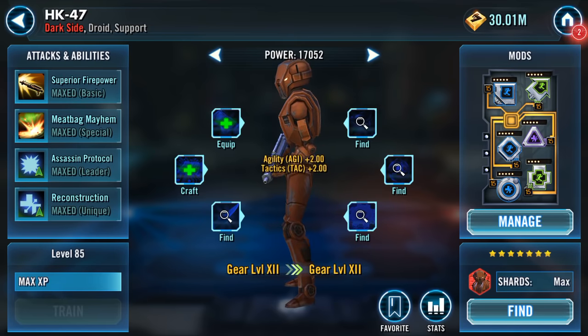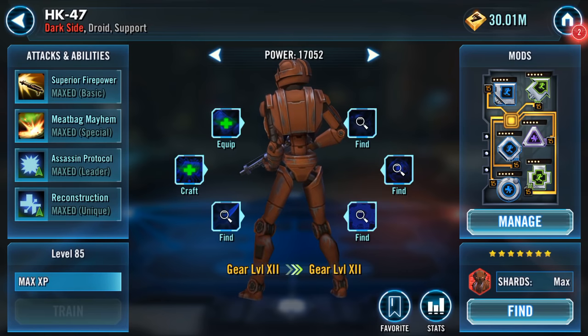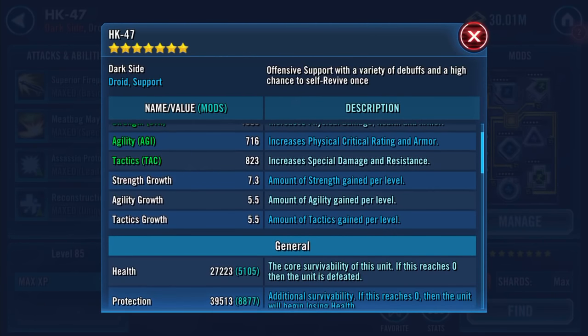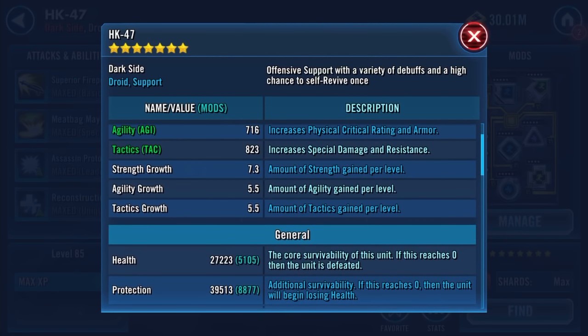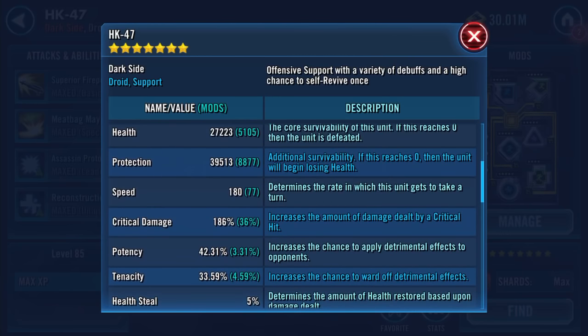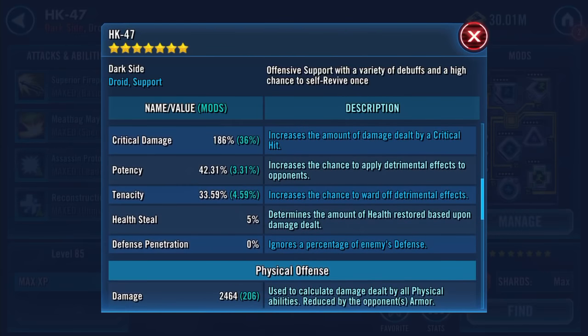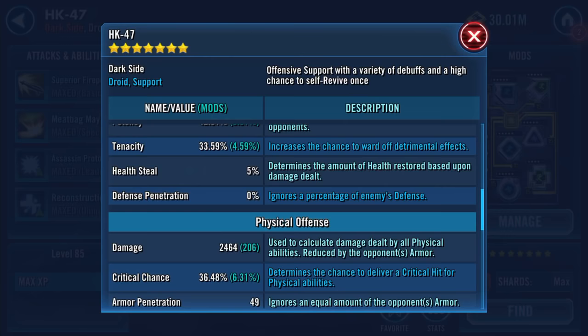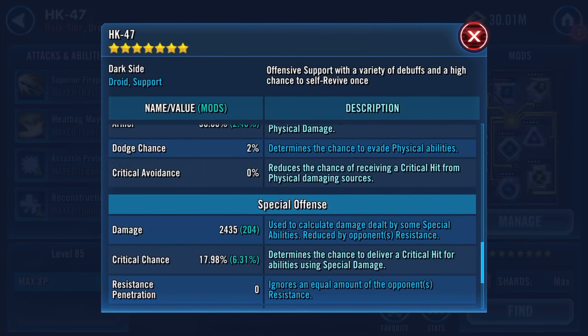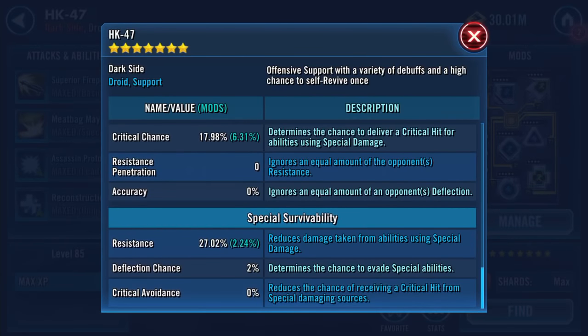I do like watching all this gold stuff flash up. HK-47 at Gear Level 12: 1,053 strength, 716 agility, 823 tactics. 27,223 health, 39,513 protection — combined just over 66,500. We gained some speed there — he was 179, now 186. Crit damage the same, 5 health steal, 2,464 damage, 49 armor pen, 30.06 armor, 2,435 special damage, 27.02 resistance.